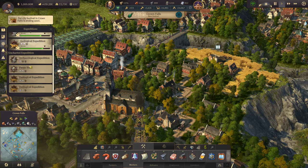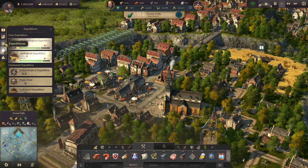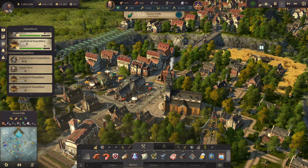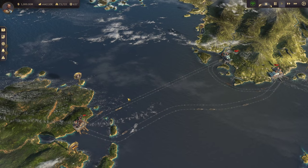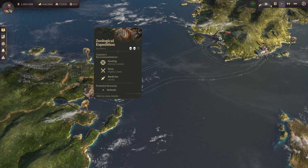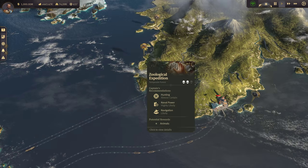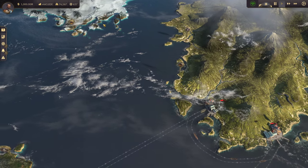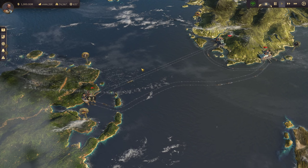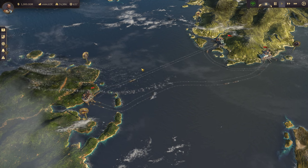Whenever you get a notice about an expedition, you'll see them in the expeditions tab. What you can do is go to the world map and look for those markers. You can see we've got an archaeological expedition in the rainforest, one in the dry plains, one in the southern woodlands, the temperate forest, the winter forest, and one up in the polar region. Those are very specific destinations: temperate forest, winter forest, polar, dry plains, southern woodlands, and the rainforest.